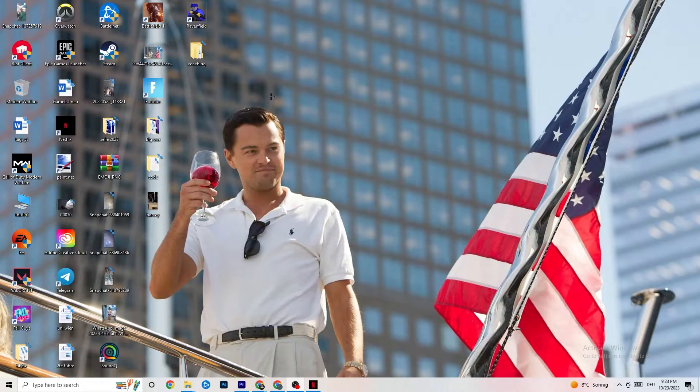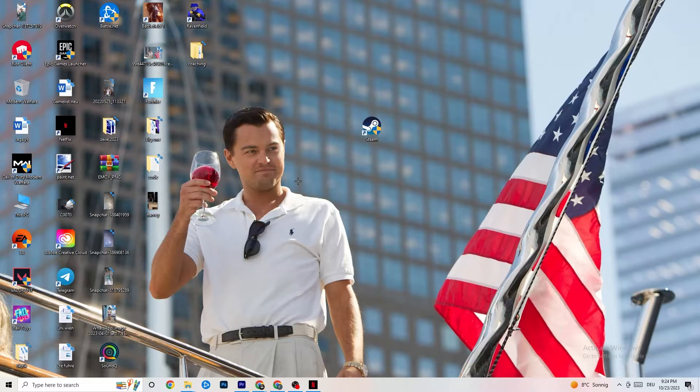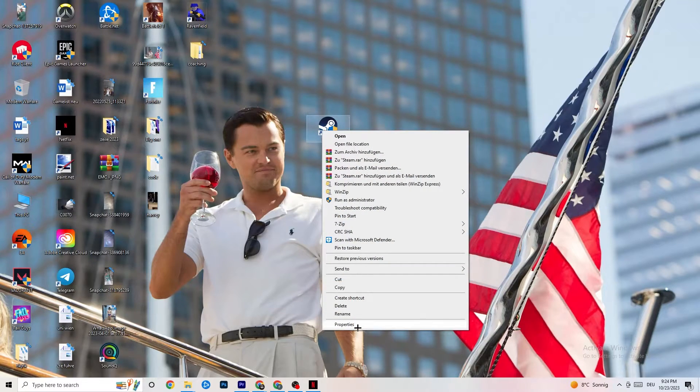Next, take your launcher shortcut — for me it's Steam. Right-click it and go down to 'Run as administrator.' This will start your launcher with elevated privileges. Then start the game through your launcher. This will probably fix your issue. If it doesn't, right-click the launcher shortcut again and go down to Properties.